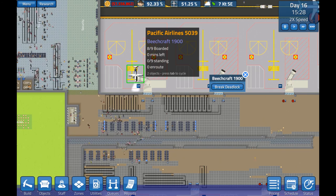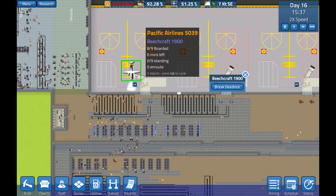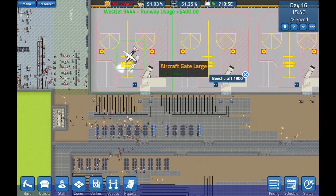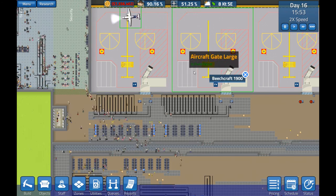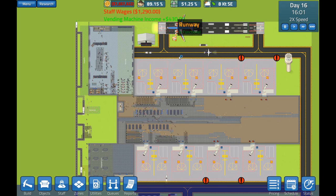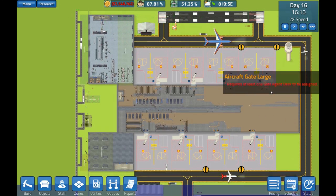We've got zero minutes left, we're waiting for one more passenger. I don't understand why — just leave! Oh, you're waiting for baggage. Interesting, fair enough.